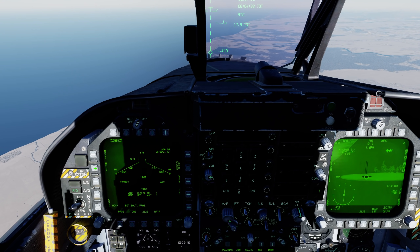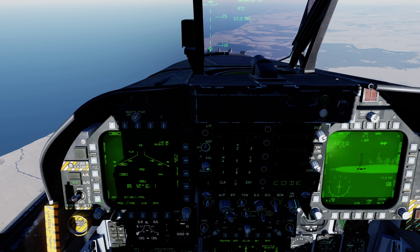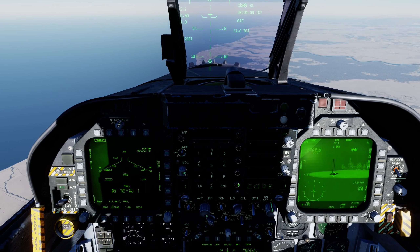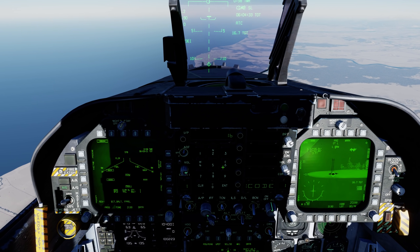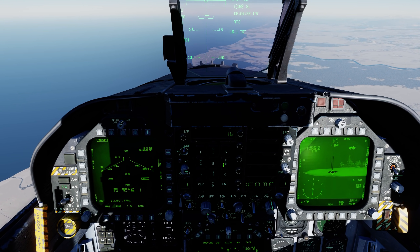Coming down, let's go to the fuse. Go to tail fuse for a penetrator. For the code, I just want to make sure it matches our pod code, which in this case is 1688. Go to the next one, 1688.